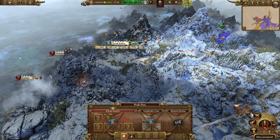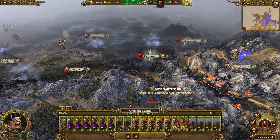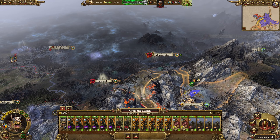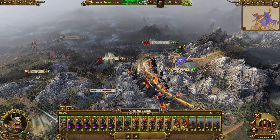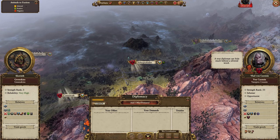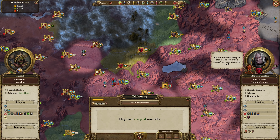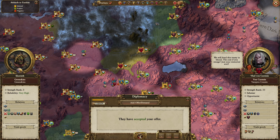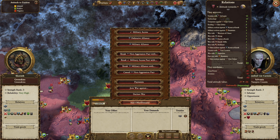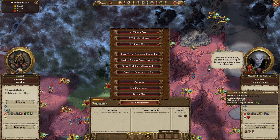We're going to hop over here, head towards Karakadran. Can you hop over here? I thought you could. No, you can't. A true diplomat can hide much behind a silvered word. Yeah, but we're greenskins — we don't really do that. They will bend. We will bind this treat in blood. The cost — just your immortal soul. I didn't read the fine print, but still. That seems a bit extreme. I shall hear it out, and then I shall feast upon its bones should its words displease me. Yeah, alright.